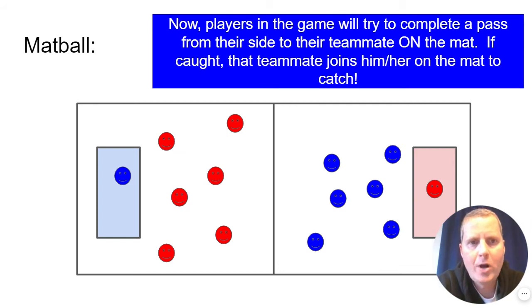Now the players in the game will try to complete a pass from their side to their teammate who's standing on the mat. If caught, that teammate can join him or her on the mat to catch other teammates' passes.